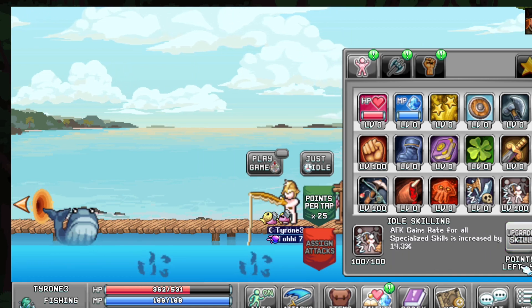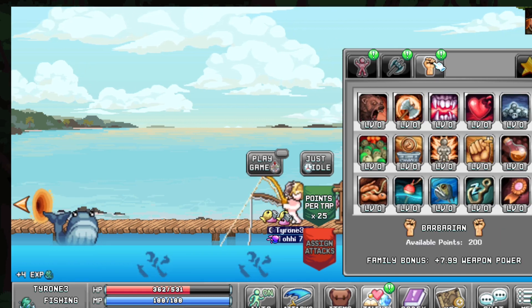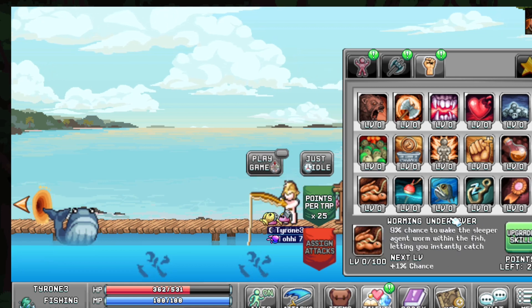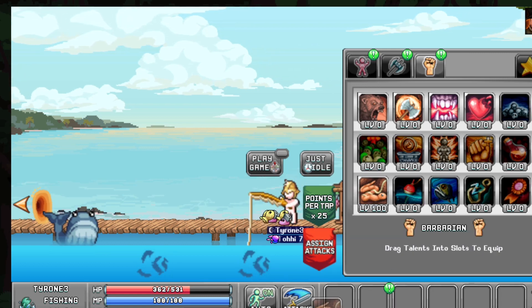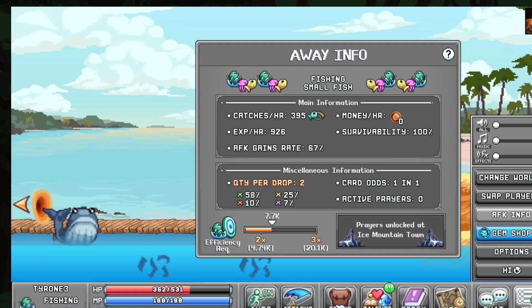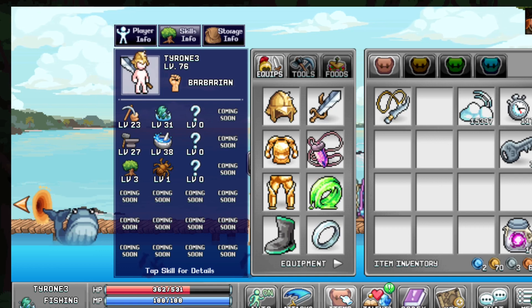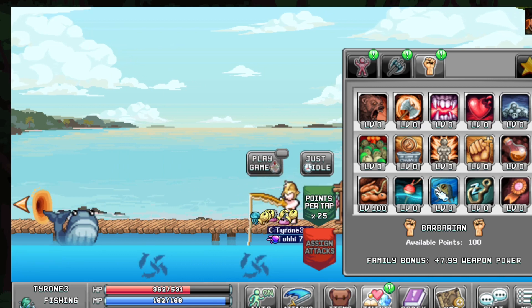Note how many points you have left, then go into the Barb tab. First, invest in Worming Under Cover — bring that right up to 100, it's just that good, and put it on the bar right away. Looking at my AFK info, it's almost doubled: we're now at 395. It's that important of a skill.